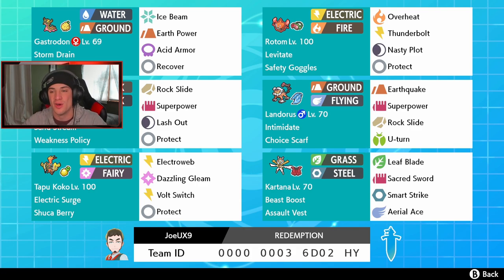Rotom-Heat has Overheat, Thunderbolt, Nasty Plot, and Protect — nothing too special. Behind that we have a normal Tyranitar that absolutely rocks. Such a good Pokemon — that's why it's been in the meta since this game came out. Sandstream as its ability, Weakness Policy as item, with Rock Slide, Superpower, Lash Out, and Protect. We also have Landorus with Choice Scarf and the Intimidate ability: Earthquake, Superpower, Rock Slide, and U-Turn.